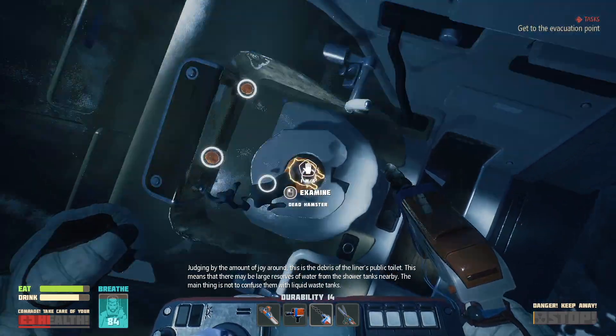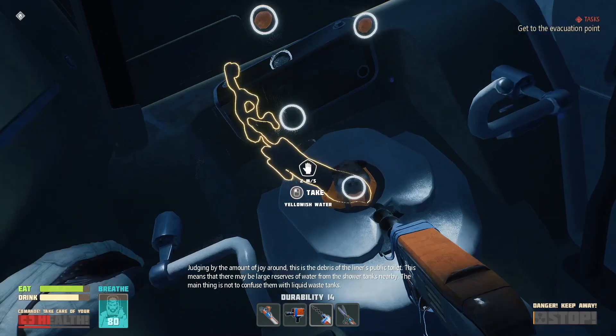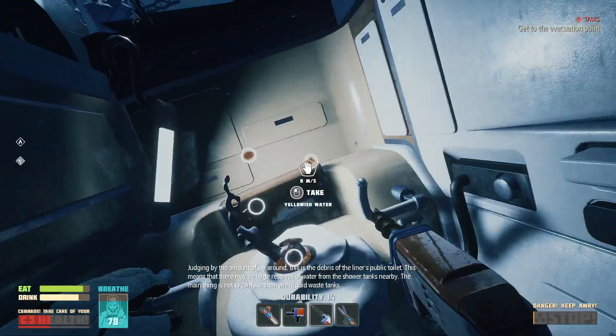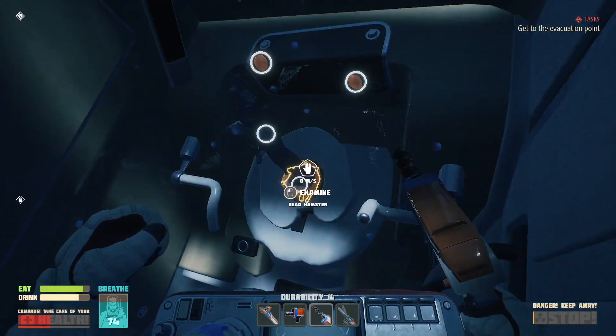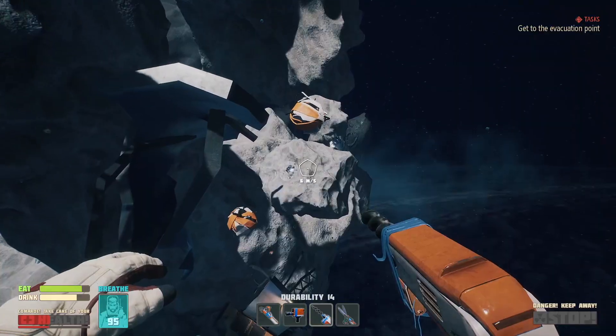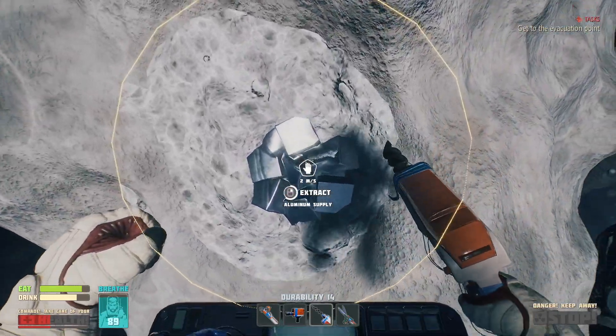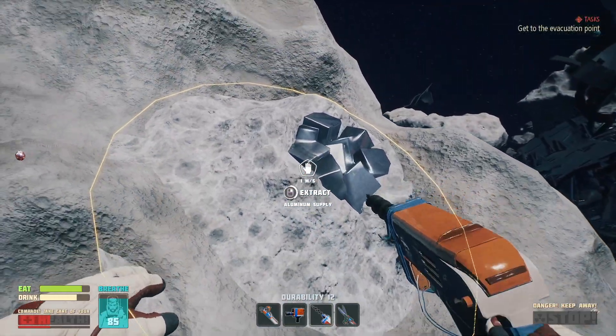Judging by the amount of joy around, this is the debris of the liner's public toilet. This means there may be large reserves of water from the shower tanks nearby. The main thing is not to confuse them with liquid waste tanks. Yellowish water and a dead hamster — sorry, sleeping hamster. I think I found some more. I swear this stuff is rarer than gold. I'm going to take all of it — you never know what you're going to need.